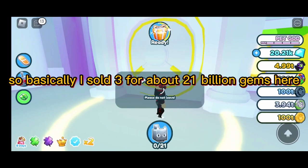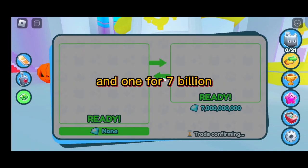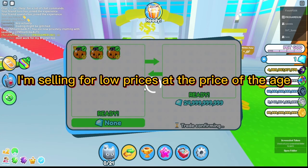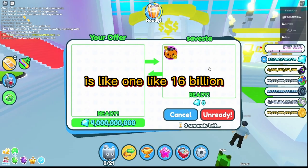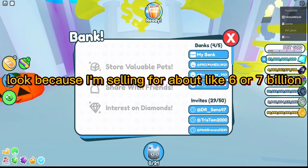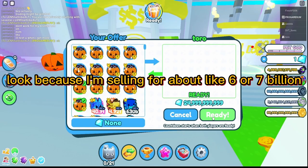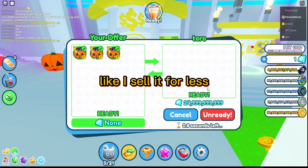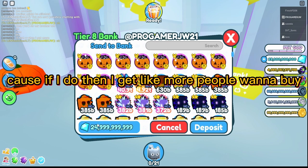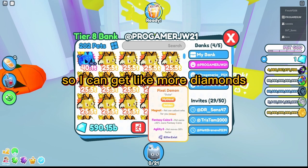I sold three for about 21 billion gems and one for about seven billion. Yes, I'm selling for a low price — the actual price of each is like 16 billion, and I'm selling for about six or seven billion. I sell lower because more people want to buy, so I get more diamonds overall.